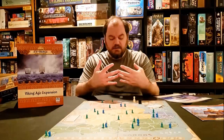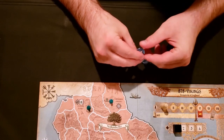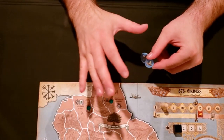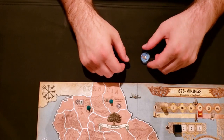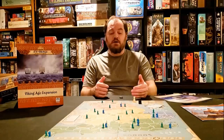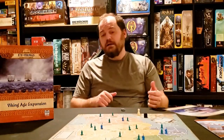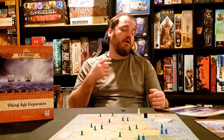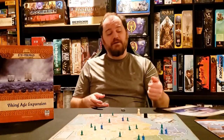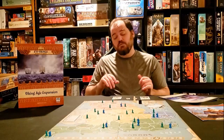Module eight is definitely one of the more thematic modules in the set. The vikings get viking ships — when a viking leader lands in a territory, they place a viking ship there and control that territory, using it to reinforce. Leaders can also use those ships to travel from one sea coast to another ship on another sea coast territory. However, if the English enter that territory with the ship, they automatically burn it, and if the vikings have any units in the retreated section, they lose two of them.